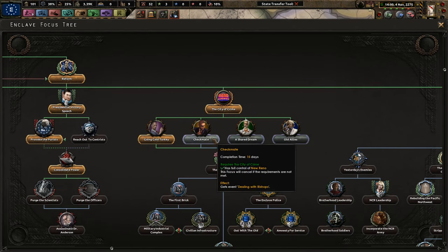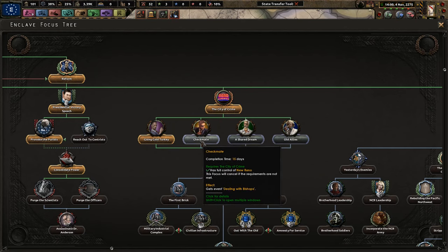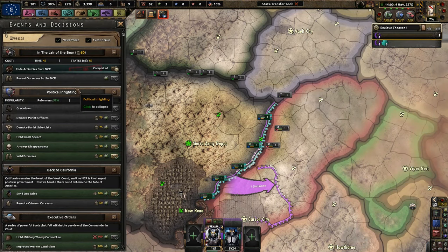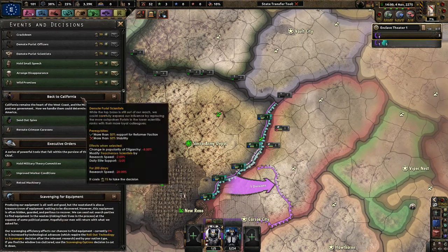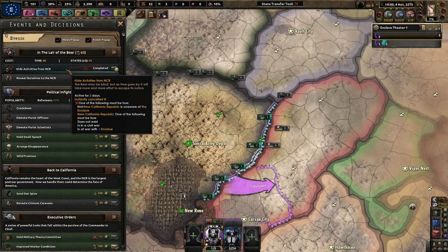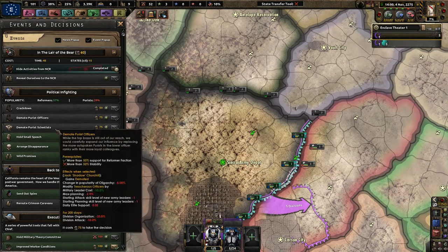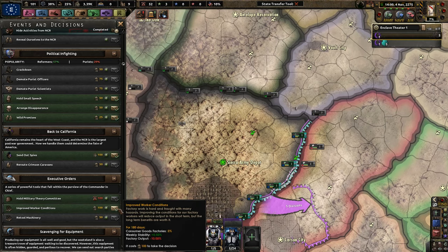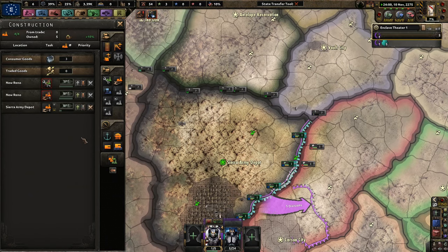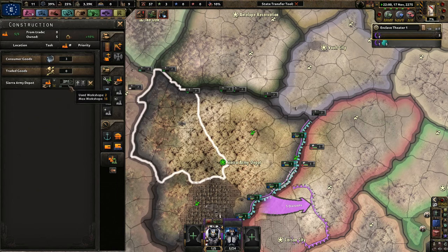Next up we can do Checkmate, but don't do that one yet — it could become a problem very quickly. Let's do 'Share a Dream with the Wrights': Dealing with the Wrights. I have a lot of political power. I need to do that one eventually — we're okay with hiding activities from the NCR at the moment. I need more stability, so instead I'll do 'Improve Ration Conditions' for more weekly stability, since we already don't have many civilian factories anyway. I have about two factories to use.